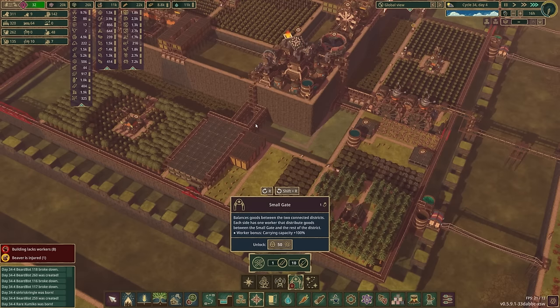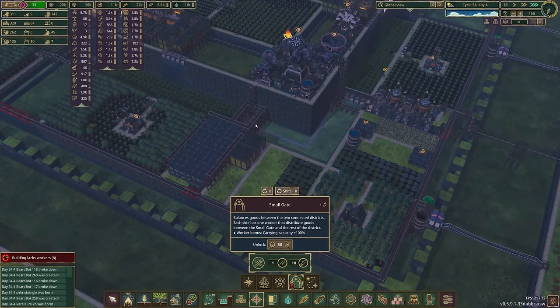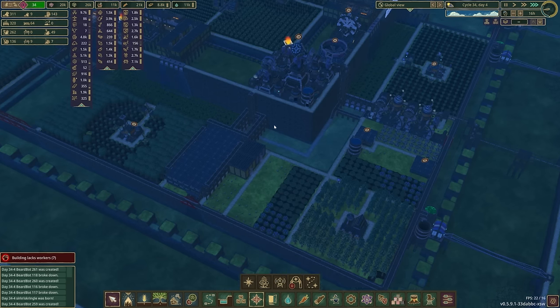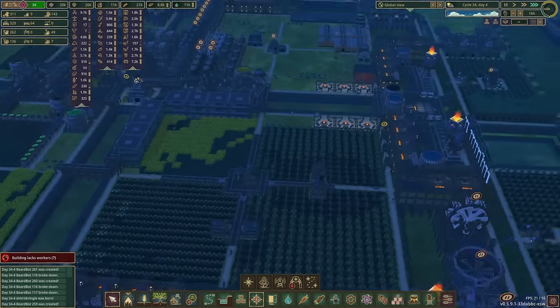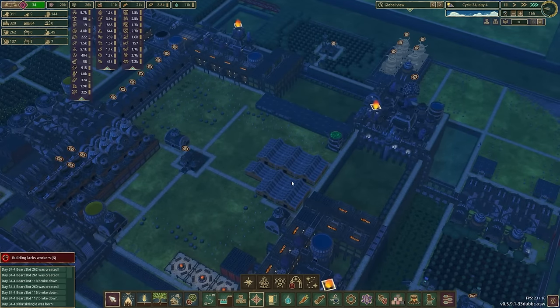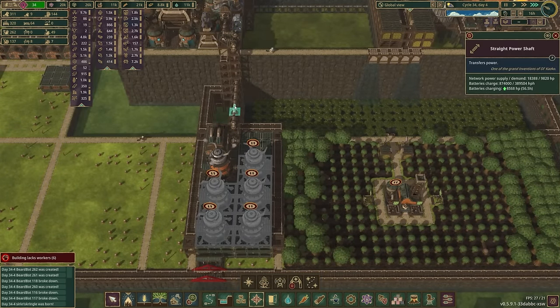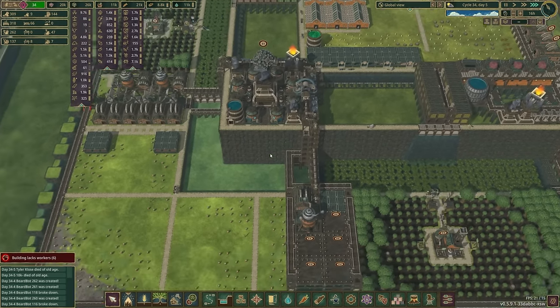Instead of having these giant district crossings, I think these small gates are going to be much better — they're just staffed on each side by one. That will help solve some of our bio-beaver unemployment. But honestly they're not really going to need to move stuff between the districts, because the bots don't have to eat and the bio-beavers aren't going to need any wood products unless they're doing construction. Checking on our power — we're making tons of power. 18,000. Wow. How about that? It's only going to get better.